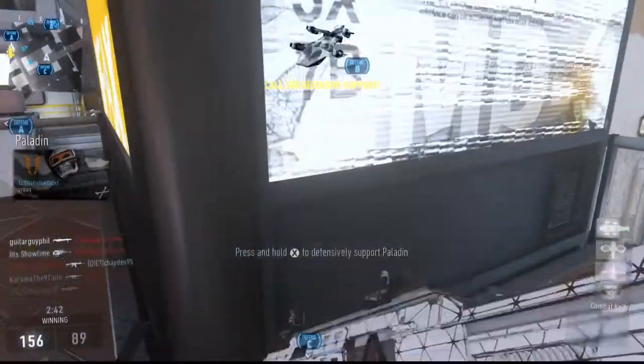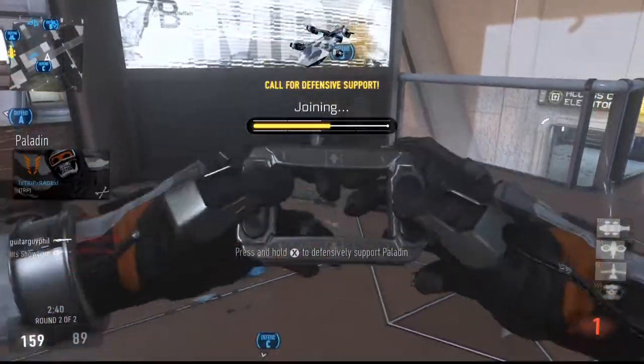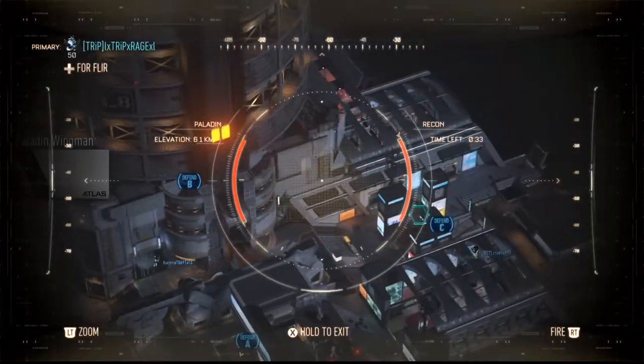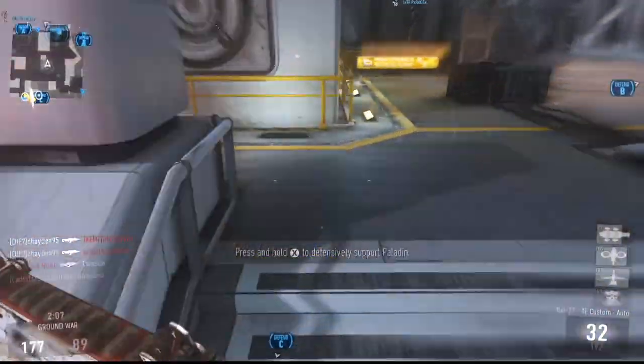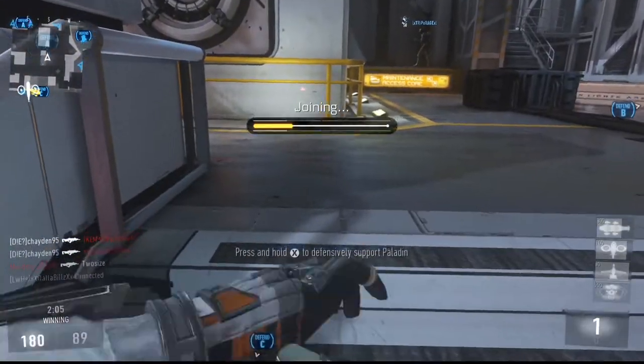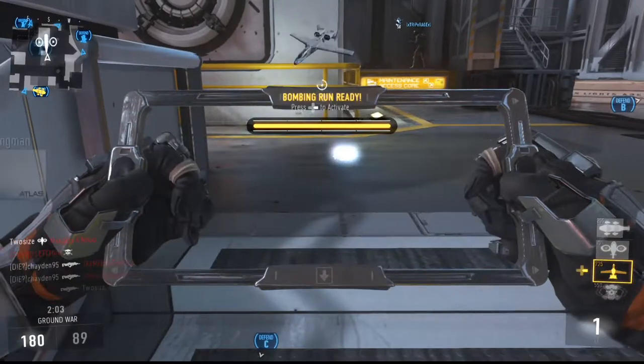I'll show you another clip in the background where I join a friendly paladin in another game. As you can see, I get plus 50. There's no one really on the map that I can see, so there's no point in me being in the paladin, so I decided to get out. But then I join back in again, and as you can see, you get another plus 50.